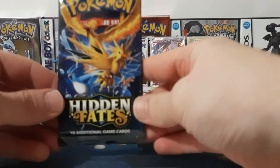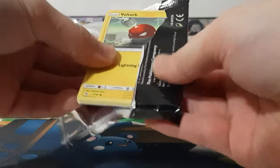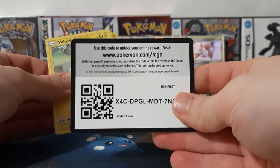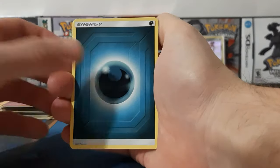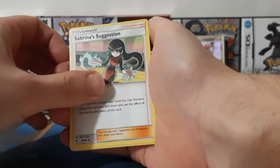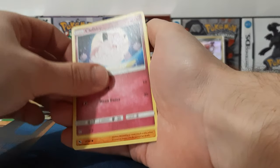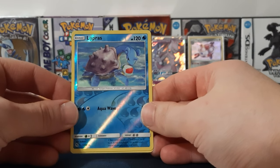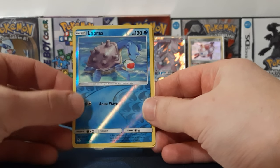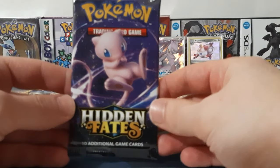Sorry for the delay — dog was barking. Let's see what's next. Psychic Energy, Misty's Cerulean City Gym, Sabrina's Suggestion, Metapod, Voltorb, Geodude, Pikachu, Clefairy, Cubone, and a Reverse Lapras. Wow, I'm actually really surprised about this — this is one that I needed, so that is great. And then an Electrode.